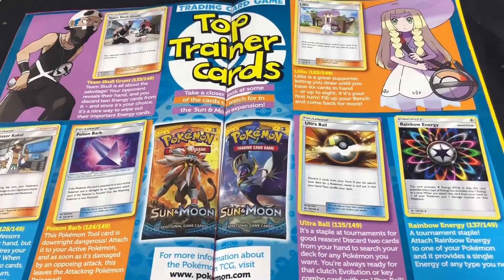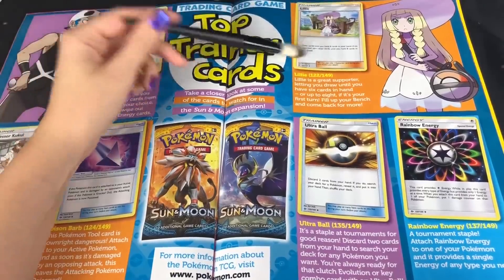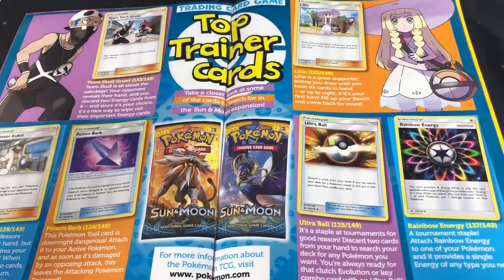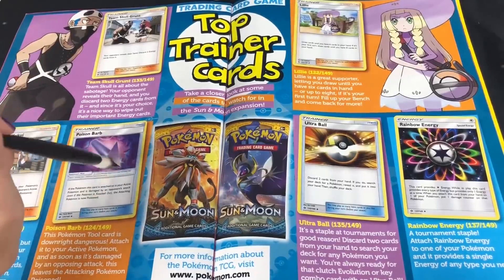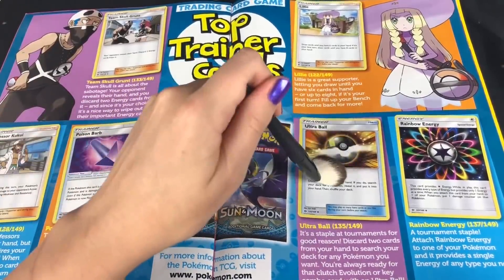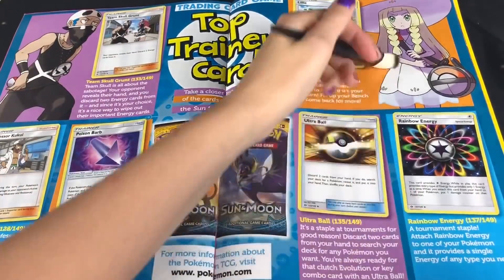Top trainer cards — this is the trainer card section. We've got Team Skull, Lillie, and Professor Kukui. I love this card — I always use this card. We've got Poison Bar, which is also really good, Ultra Ball, which is also awesome, and Rainbow Energy, which I basically never use. I really like Lillie.